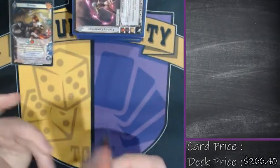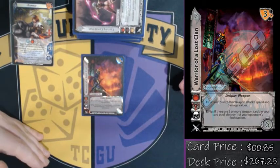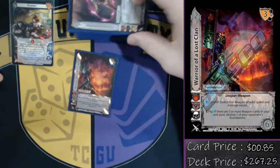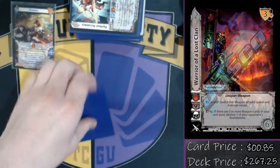The last card we're playing is one Warrior of a Lost Clan. Once again, it's a weapon foundation, checks a six, and on flip I get to destroy one of their foundations. Sealing a card is fine and dandy, but destroying a card is even better.